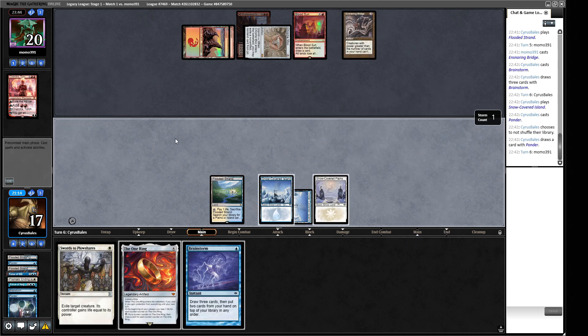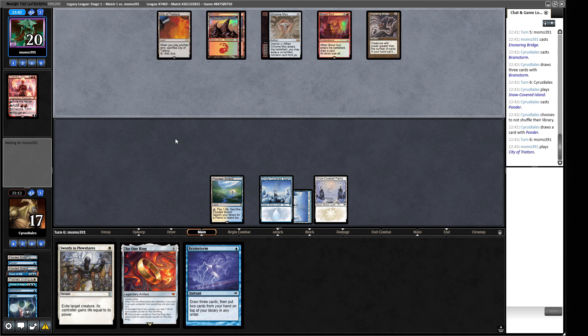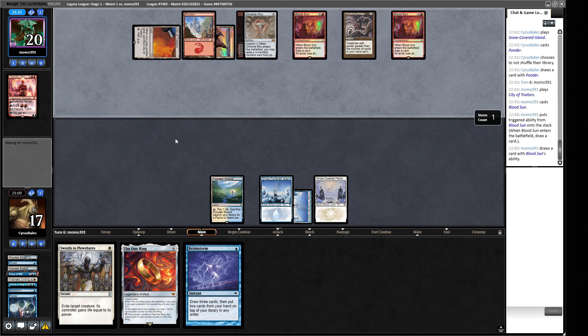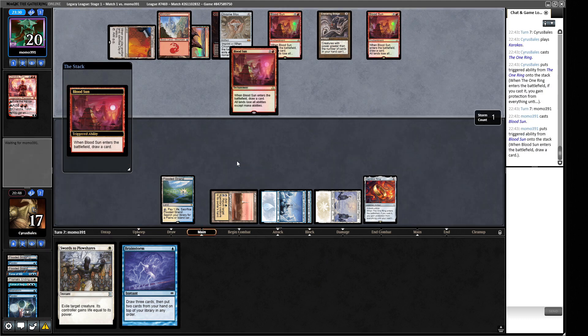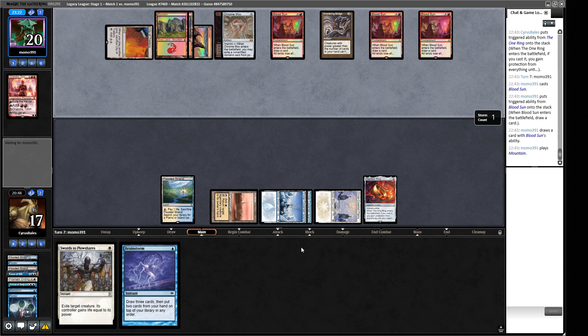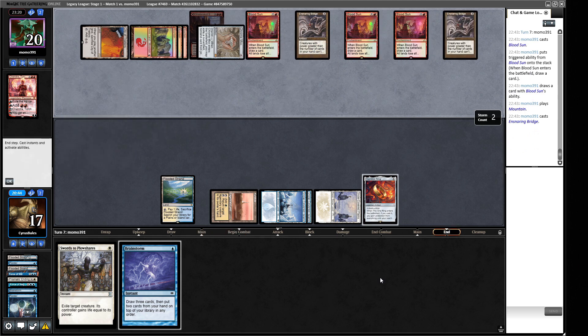We'll deploy our One Ring — but wait, we can't because of the Blood Sun. We have a Karakas that's helpful for next turn. City of Traitors, another Blood Sun — that's fine. Blood Moons rather than Blood Suns, but all right. Now we get to draw a bunch of cards. This is a good example of why prison decks need a bunch of threats, because if you just have prison pieces you don't really get anywhere. Two Ensnaring Bridges — let's draw a card.